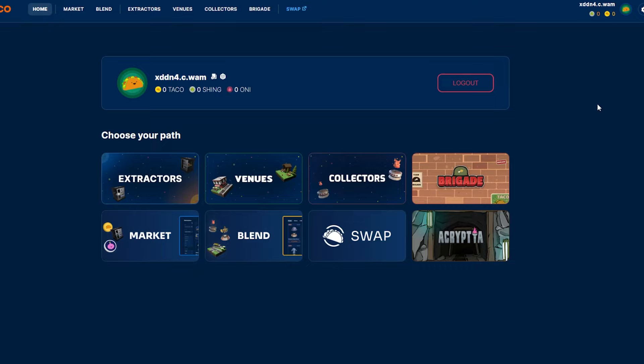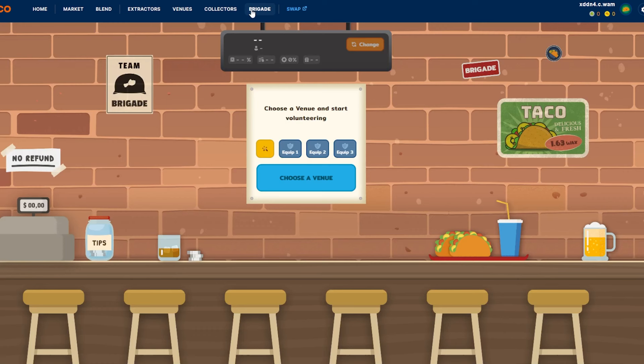Then you're going to go either here and press the Brigade button, or you can go up here to Brigade — it's up to you which one you go to. Brigade has two options: they have free-to-play, and then they have an NFT version. Free-to-play is super simple, and I'll show you how to do that.